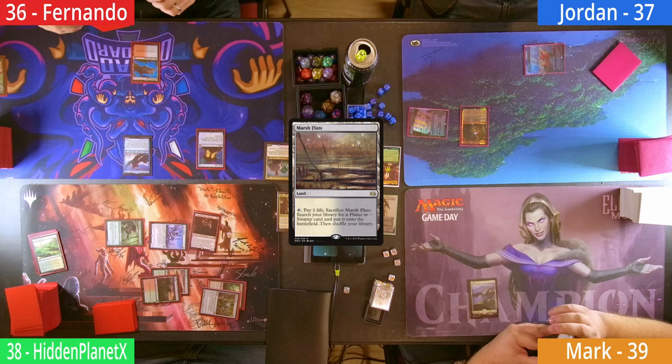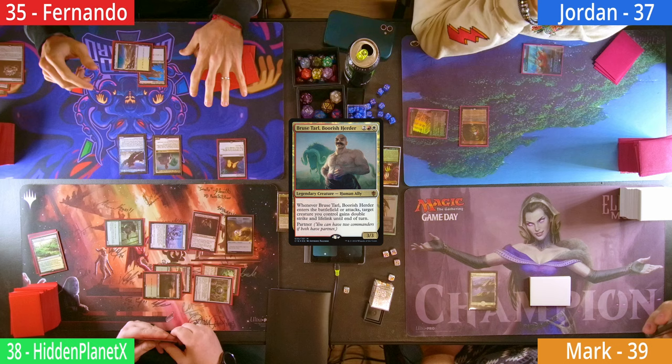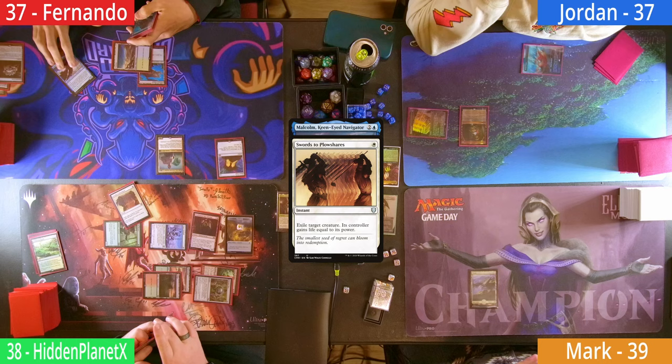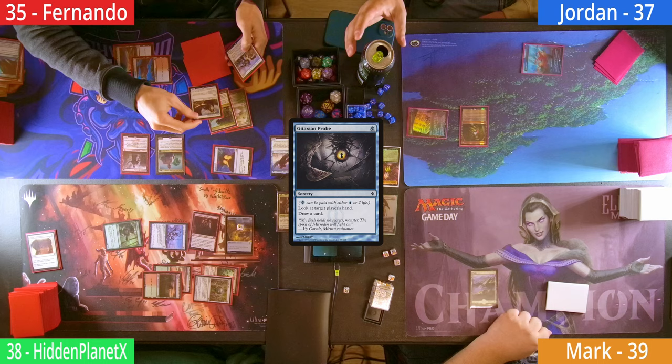Fernando loses his Crypt roll and plays a Marsh Flats as land for turn. A Jeweled Lotus then comes out and Hidden gets the draw. Fernando cracks his Fetch for a Tundra, and with the help of his Lotus, casts his other Commander, Bruce Tarl, who on ETB gives Malcolm Double Strike and Lifelink. Fernando then sends the Pirate sideways at Hidden, who responds by swordsing it — the Commander is exiled. Fernando then heads to his second main and casts an Imperial Recruiter, who on ETB grabs a Glint Horn. He ends his turn by paying two life into a Gitaxian Probe on Hidden, who is holding an Aven Mind Censor.